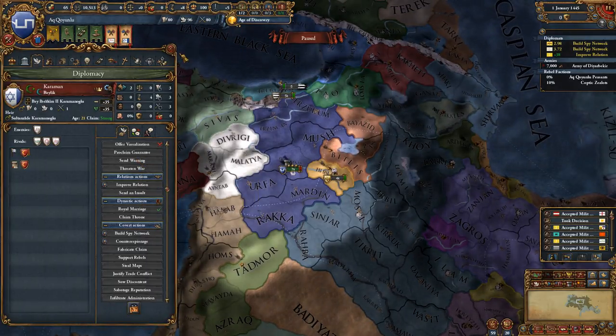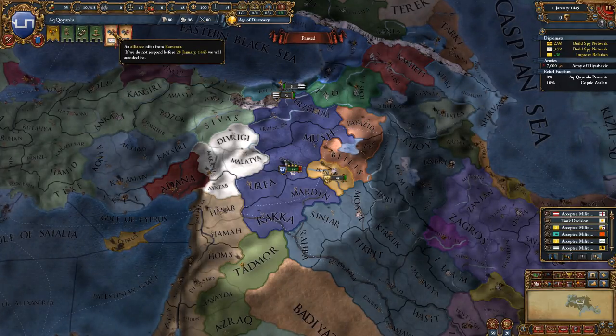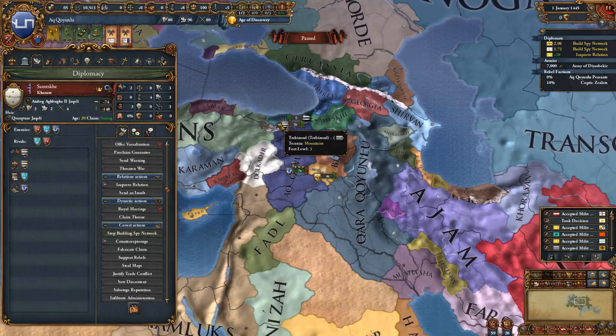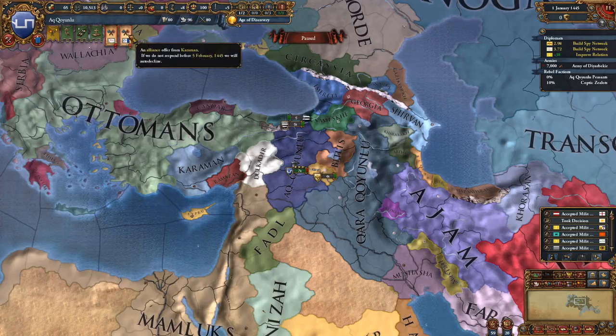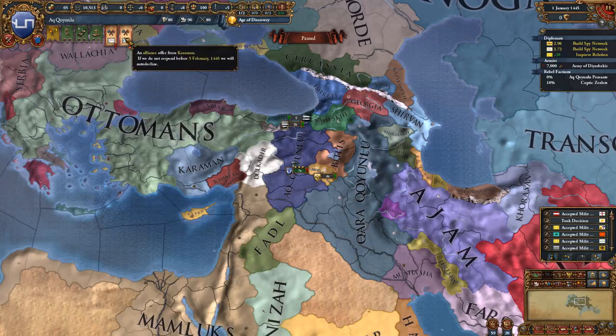Who wants alliances? Karaman — not a bad idea, except the Ottomans will probably want to kill them. And Ramazan, who is right here. Both of them want to be friends. I kind of want to be friends with Georgia so we can kill some of these guys early on. Right now I have four relationship slots, so we could accept both of them if we want, just to have some friends and defensive alliances against Kara to make sure they don't kill us.